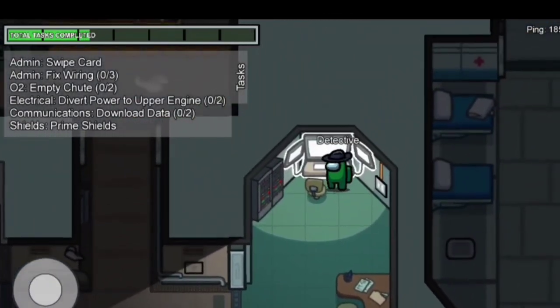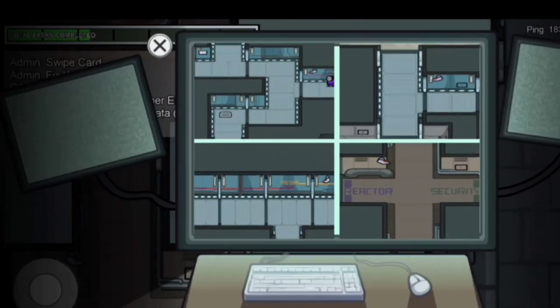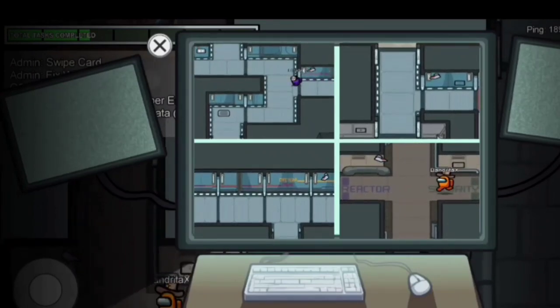You can go to the security room to check the CCTV footage and see what the crewmates are doing. Check carefully — if someone kills, you can catch them.